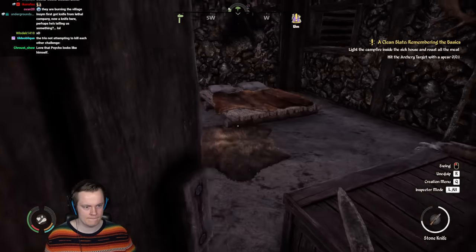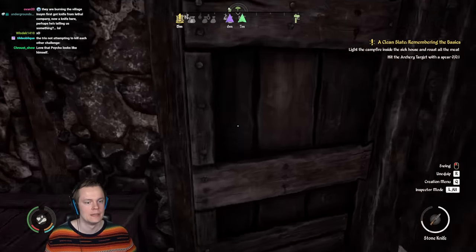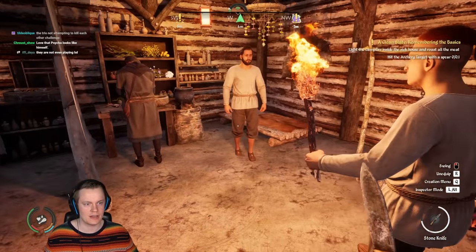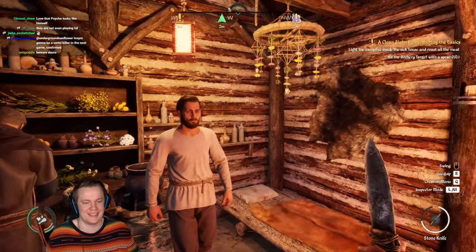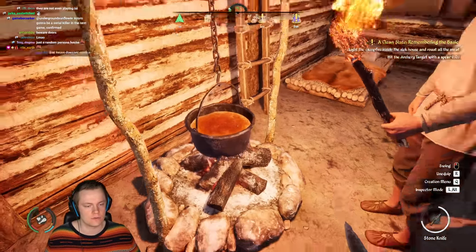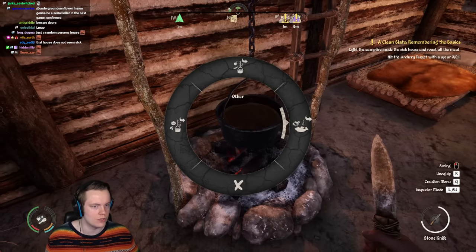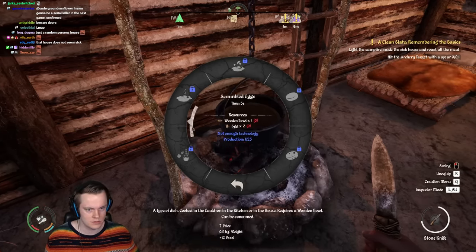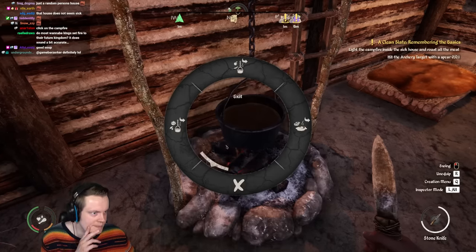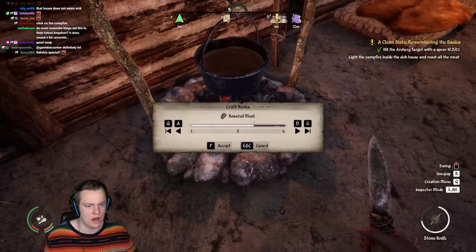Light the campfire inside the sick house — that's this one, right? There's a fire here, you've got to do your torch on it. Wait, is this the sick house? I don't know. This is the right house here, right? We are pros at this. The fire — Psycho doesn't look way too much like yourself, it's actually kind of creepy. I will cook the meat now. I'll make soup. Roast the meat. I just click on the campfire directly — roast the meat, craft it all. Boom.